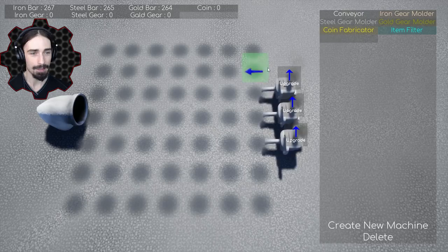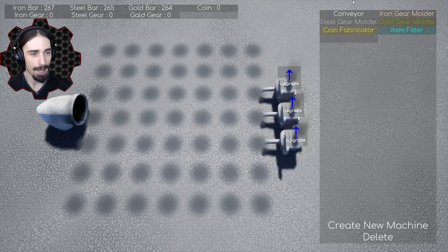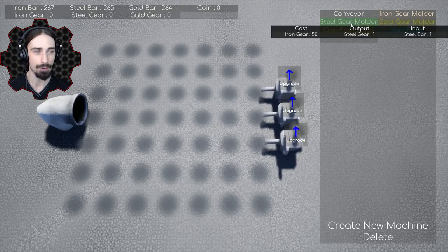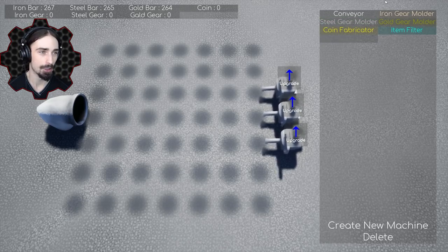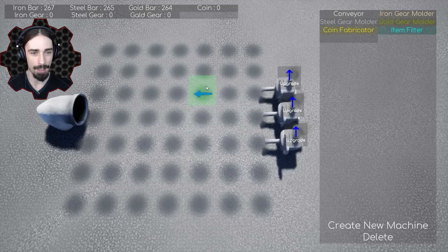Over here are the things we can build. We can build conveyors, which we need to carry materials to the output — basically our collector. Conveyors cost five of each bar, and luckily these things are outputs: this outputs a gold bar, this outputs an iron bar, this outputs a steel bar. We have to use those to make other things like a steel gear molder, which uses steel bars to make steel gears. We probably should start with an iron gear molder. The cool thing is you can create and recreate better conveyor belt systems.